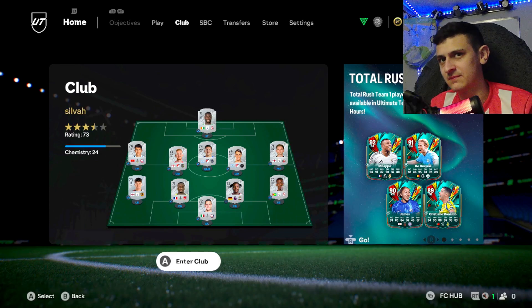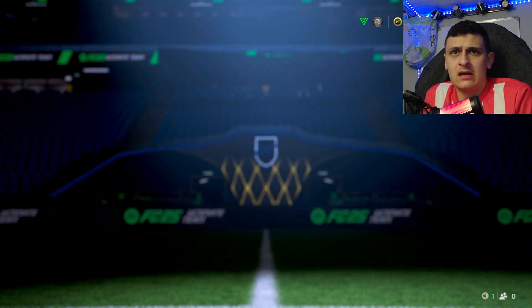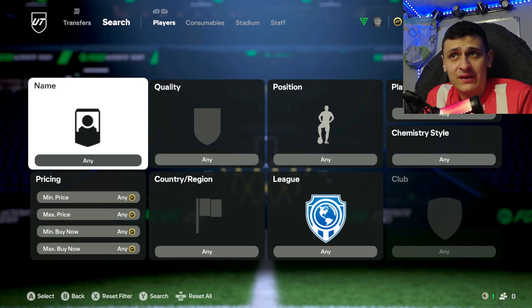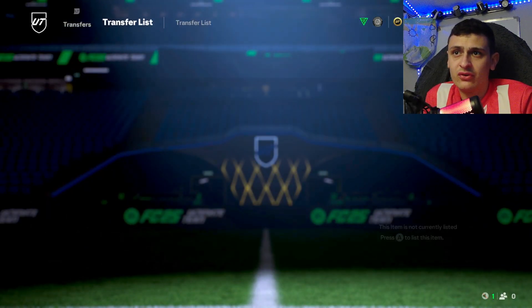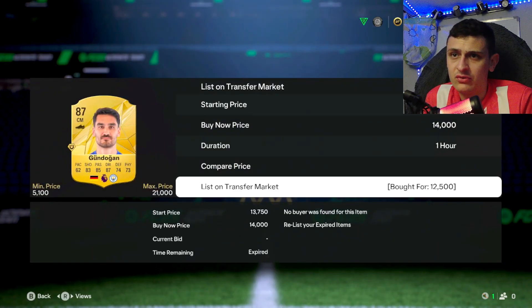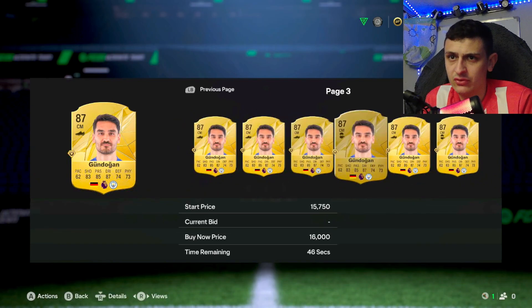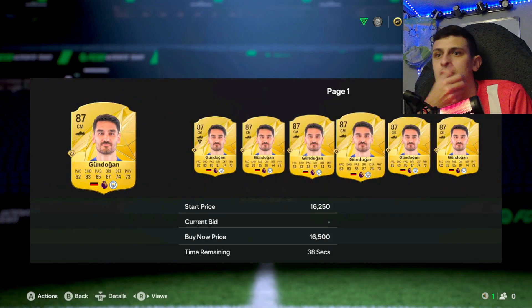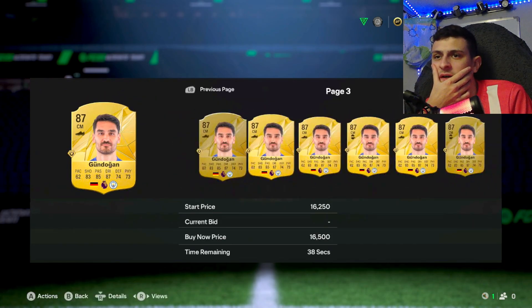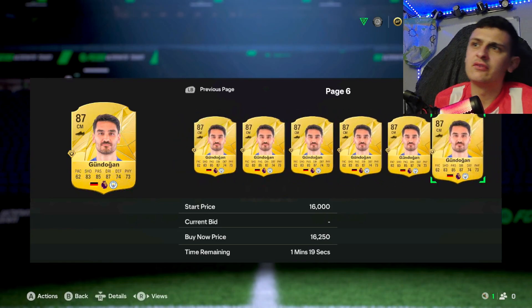Sniping in the squad section should be a lot easier. Hopefully you guys have enjoyed — let me know which filter is working best for you. I need to list this Udogie as well — looks like he's going for about 12.5k, a little bit over actually, so we'll list him for about 15k. I think he'll sell slowly for that.